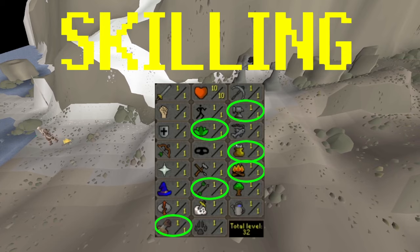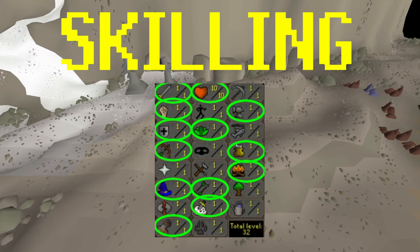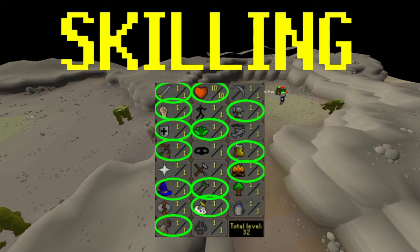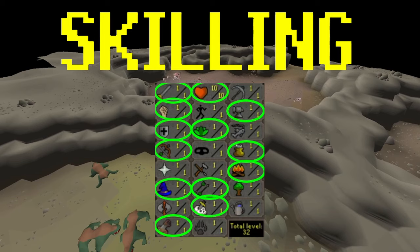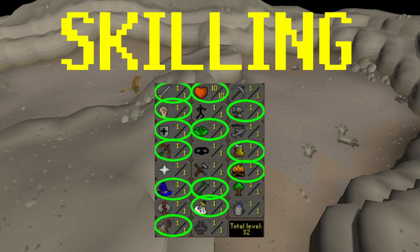Moving on from Kingdom of Miscellania, combat is also really really good in this region and fills a lot of gaps. You have the Freminik Slayer Dungeon, which has a pretty wide variety of creatures. One of the great things about combat here is you have the boss Muspah, which gives you the Venator Bow — allowing you to do AoE tasks similarly to how you'd normally do barrage or burst slayer with magic, but using Ranged instead. So it's really unique that you have another way of doing fast AoE slayer tasks from this region. For other combat styles, you just do normal slayer, but the Freminik Slayer Dungeon gives you a pretty good slayer list with some fast tasks.